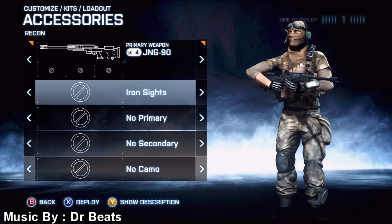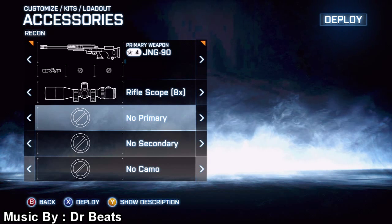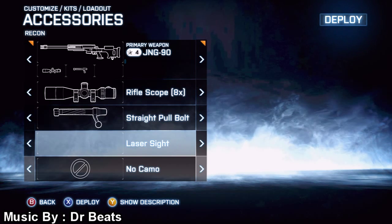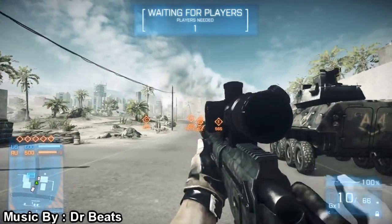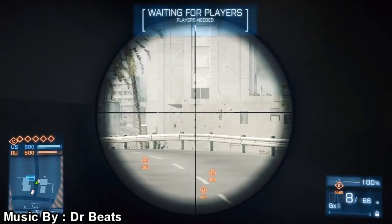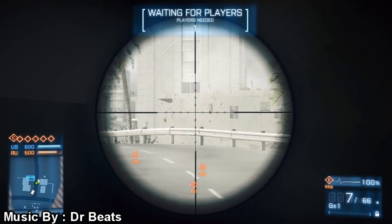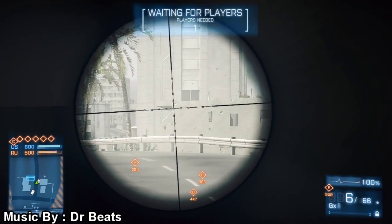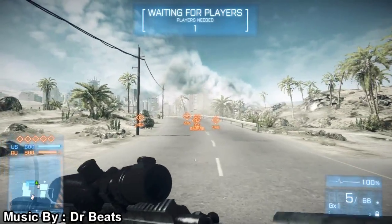That's it for the unlocks and attachments. Now I'm going to show you my favorite setup for the JNG-90, and I suggest you go try it — yes, that's right, suppressor. I think it is beast mode. It does so well and the power of this sniper is just so nice. Check out the bullet drop: about one tick down, not too bad. Before, it was about a half tick down for that same range, so not too bad.